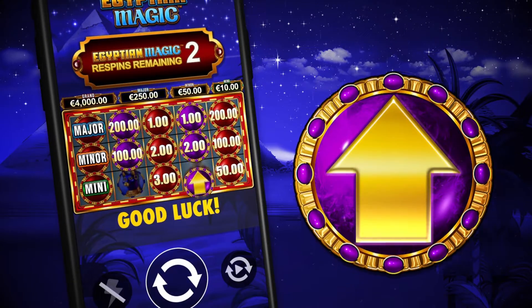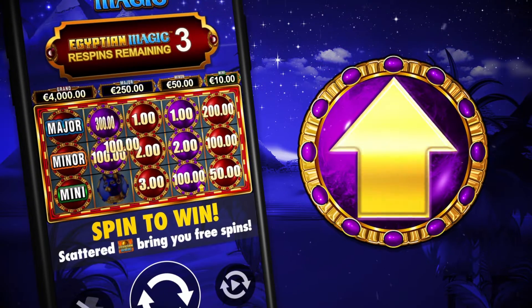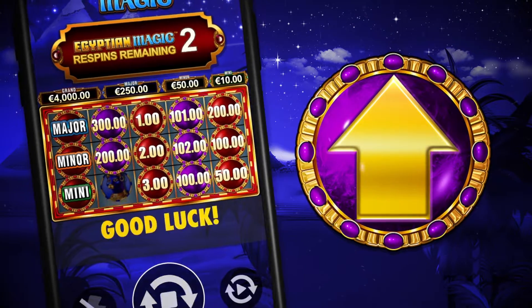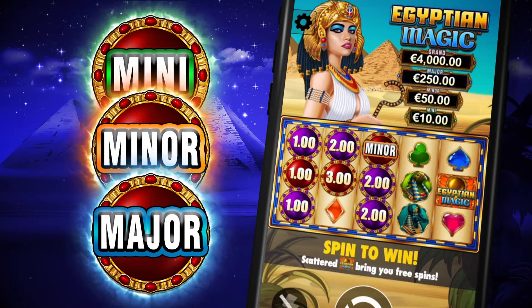But that's not all. Landing these arrow orb symbols adds its value to all other matching color orbs for a godly final win. While landing either the mini, minor, or major orbs will award the corresponding jackpot.